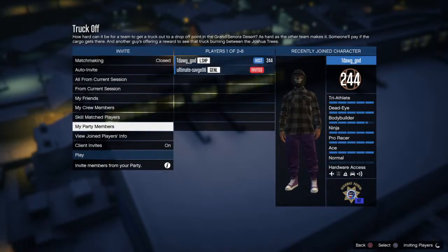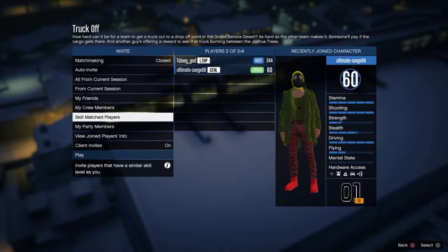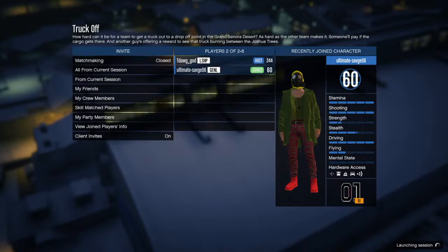Now you're gonna invite your friend. You'll have orange and he'll have purple — or vice versa. You have to do the same thing for orange and the same thing for purple, so just do the same steps for both. Then we're gonna start the mission.